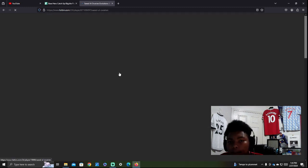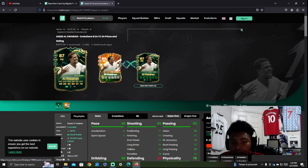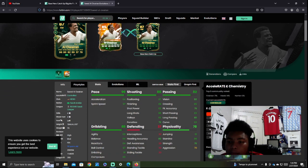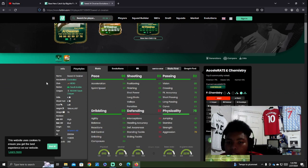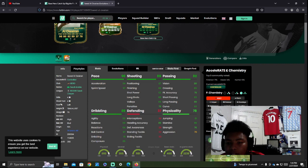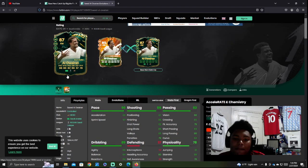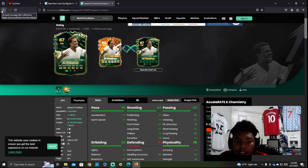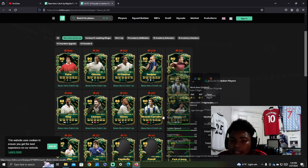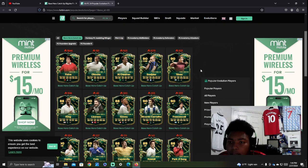I used this guy for a while back in the last FIFA — he was very good at the start of the game. He has four-star, four-star. He can play right mid, CAM, and striker. Pretty good card all around, good stamina, good stats. His play style includes Tiki Taka. At this stage of the game though, this card isn't going to be that good against meta defenders, unless EA adds different game modes beyond Division Rivals and Champs.